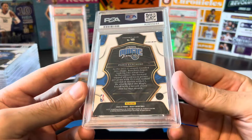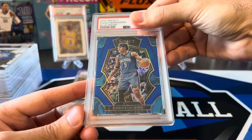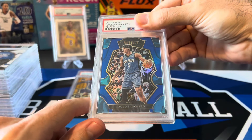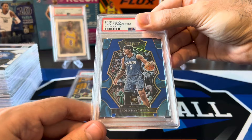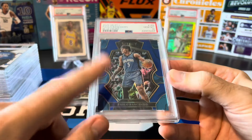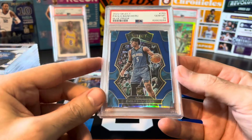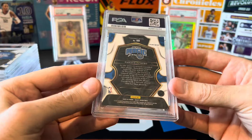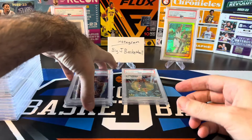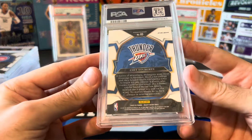Let's make a turnaround here — Paolo from Select. This is the retail blue parallel, so it's got the blue present up there, and this is also the premier level, a step up from the base concourse. There we go — PSA 10! These Select cards have looked pretty good. In previous years Select used to have a lot of centering problems, but centering and condition looked a lot better on the 2022 Select stuff.